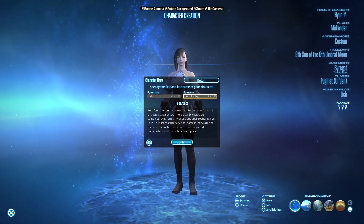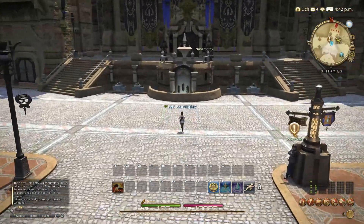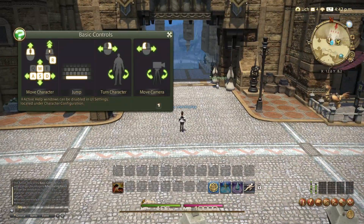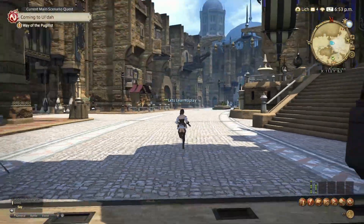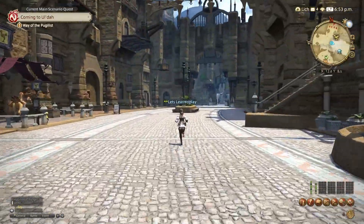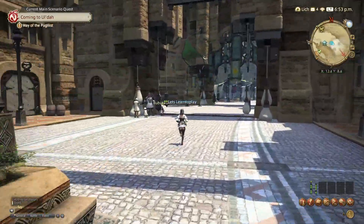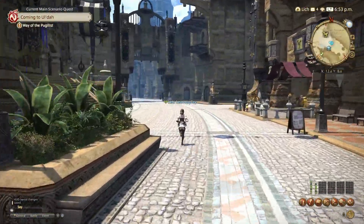The next part of this guide I will quickly run through the classes available to you. We start off with a limited number of jobs and must pick one of these. Each class will develop into a new class at level 30 with added new abilities and playstyles. Some classes can only be started when your main class has reached level 30, with two more available at level 50, two more at level 60, and as just announced, Sage at level 70. The five categories of class are Tank, Healer, Physical Range DPS, Magical DPS and Melee DPS.